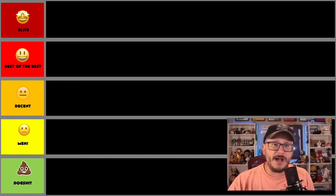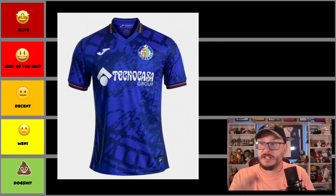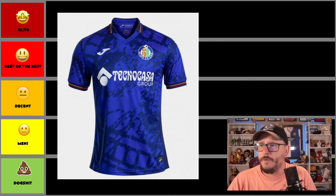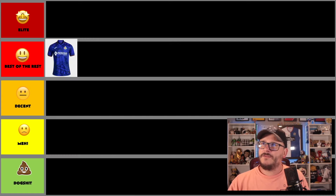Today is La Liga home kits, and we're going to jump in with the first one — and it's a cracker by Getafe, a Greenwood-less Getafe. It's better than last season. Techno Casa Group — it's a good-looking sponsor. Very polished and a very good shirt to kick us off with. I think that is a best of the rest shirt. We like that very much.